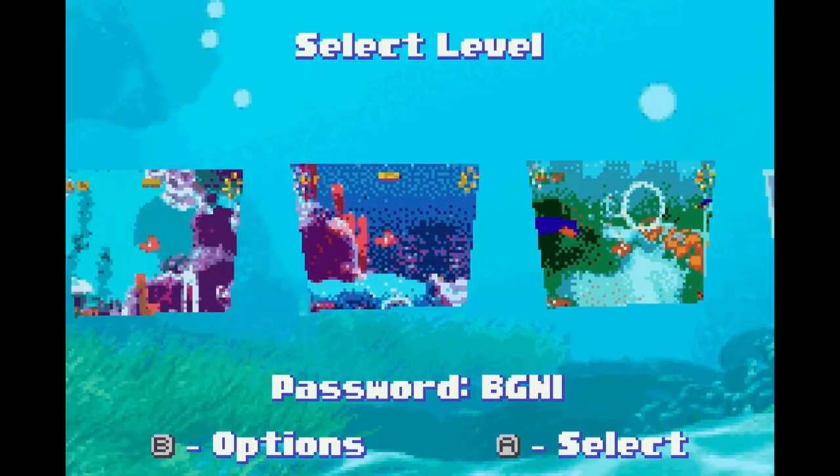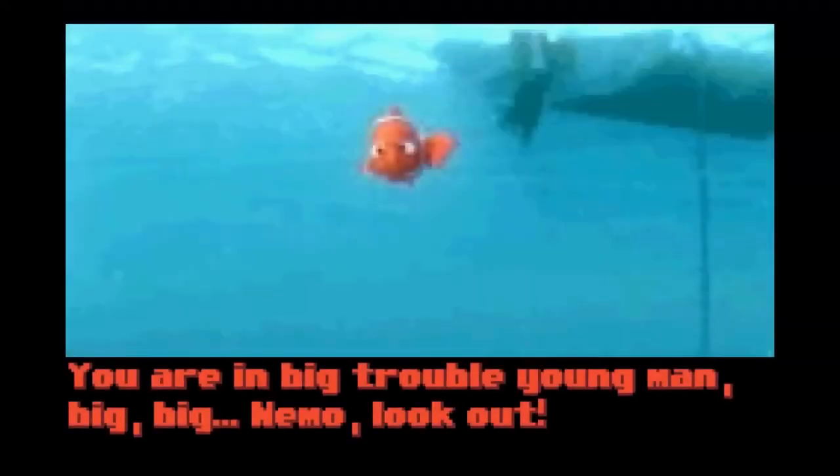Next up is the story. It's Finding Nemo — Nemo gets lost, Marlin has to go find him. Voila, that's the story. It's the same story as Finding Nemo. Nemo gets lost, Marlin goes on a journey with Dory, Marlin finds Nemo after Nemo escapes, and they live happily ever after. It's actually a really good story — if you watch Finding Nemo it's way better than this game. Don't play this game before watching the movie.